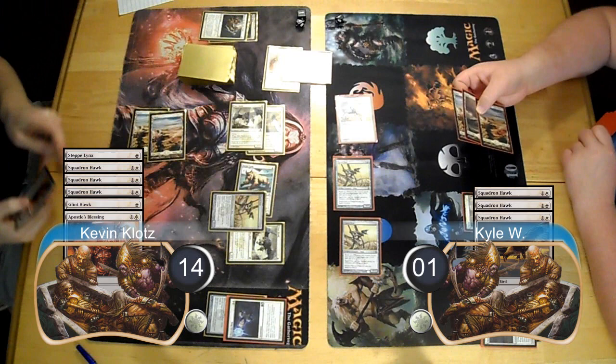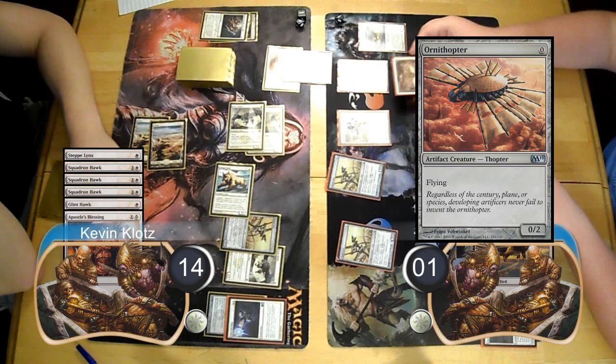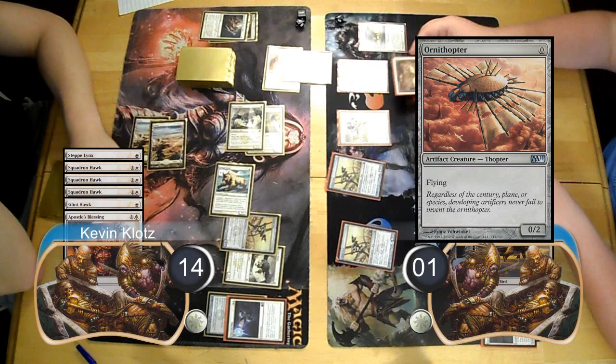I then played a second Glint Hawk to bounce my Signal Pest and replayed it. Kyle resolved two Squadron Hawks and an Ornithopter, giving him enough creatures to block and stay alive. However, I drew a Contested Warzone, allowing me to pump my creatures and deal damage with my Signal Pest, giving me the win.